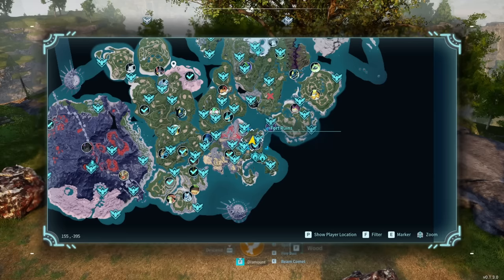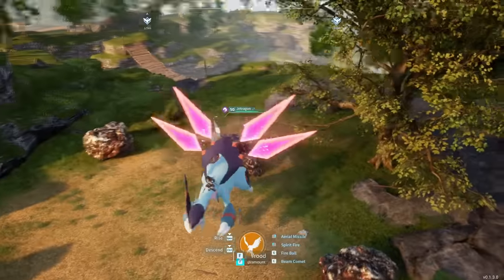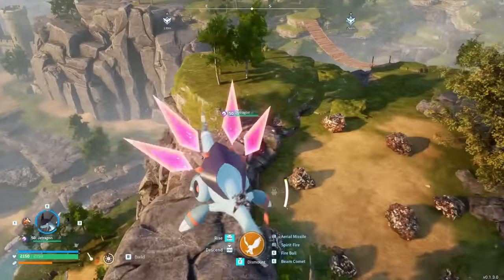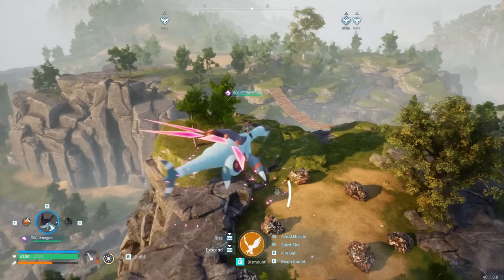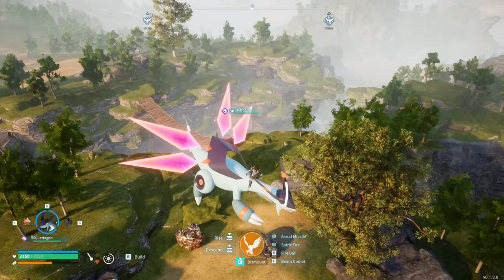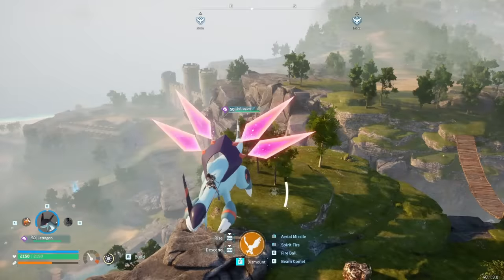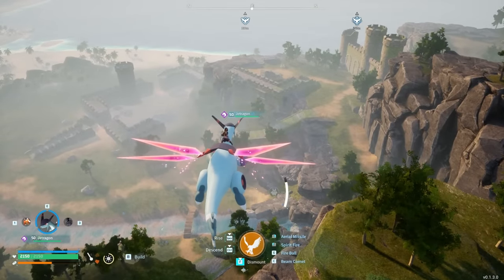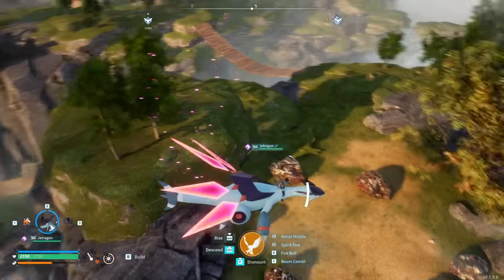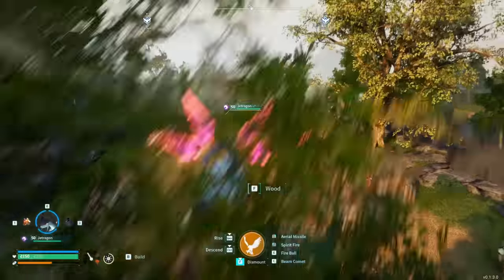Moving over to right by the start of the game, there's a really good spot at 155 by negative 395. It's another spot with a ton of ore nodes up on a cliff, giving you a nice view of the world around you. There's a little bridge next to it leading to the Chillette boss — the weakest boss in the game — which you can farm for ancient civilization parts. It's pretty close to a fast travel and is one of the best brand-new-player locations.